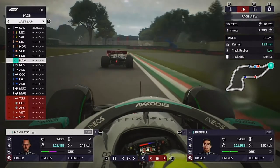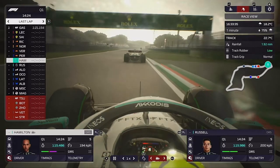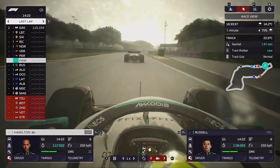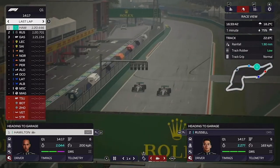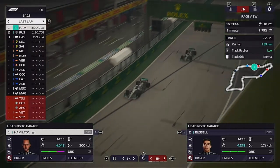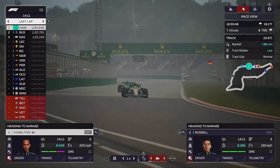You can see Lewis lighting up the timing screen with purple sectors in that middle sector, and up to the line it's going to be George briefly on top before Hamilton takes his place — if only that was legitimate and half the field hadn't set their lap time.